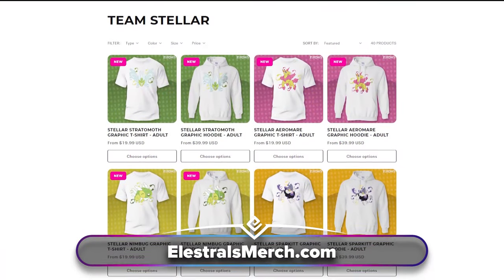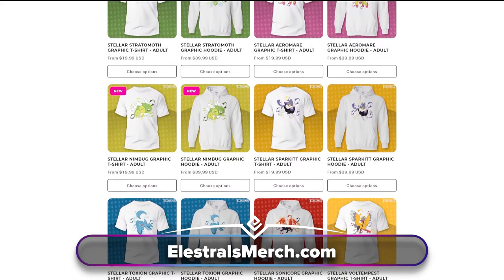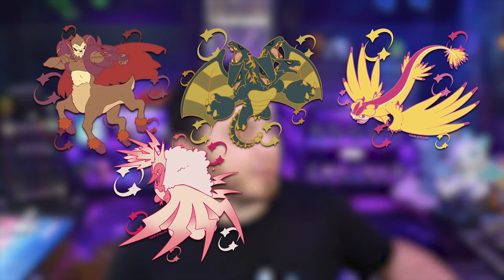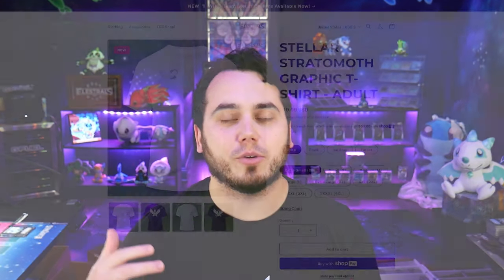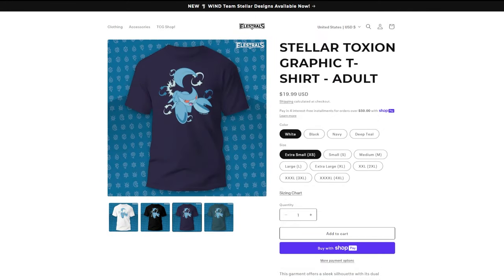On Friday, we are launching brand new Team Stellar designs at our Team Stellar merch shop at elestralsmerch.com. We're going to be releasing Centarbor, Pantera, Majesse, Umpereal, and Trifernal Team Stellar designs. We've been releasing a ton of designs — we just released Stratomoth, Aeromare, Toxion, and all sorts of good stuff. So deck out your closet, look good, feel good, rep some Elestrals.